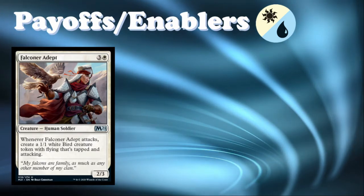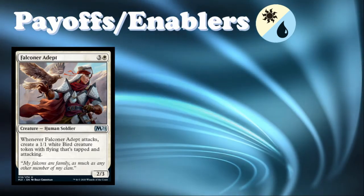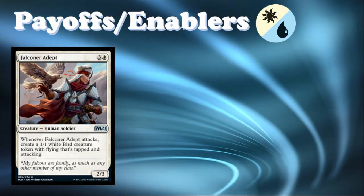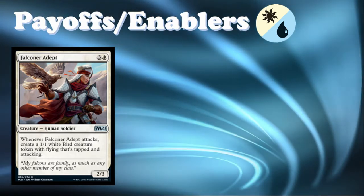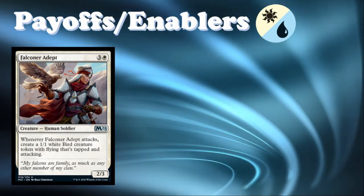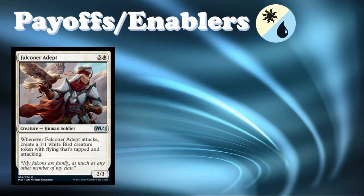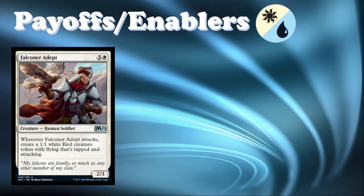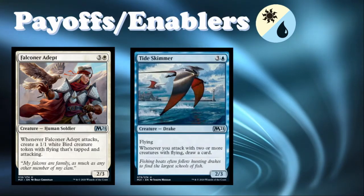Falconer Adept — three and a white for a 2/3 uncommon Human Soldier, just a little bit under the bar on the vanilla test, but it has a good ability: when it attacks, create a 1/1 white Bird creature token with flying that's tapped and attacking. This is one of the only cards in the entire set that can make multiple flyers off a single card. It does have to engage in combat, so if it dies immediately you're a little behind, but if you can find a way to keep it attacking, it's a nice little engine card.